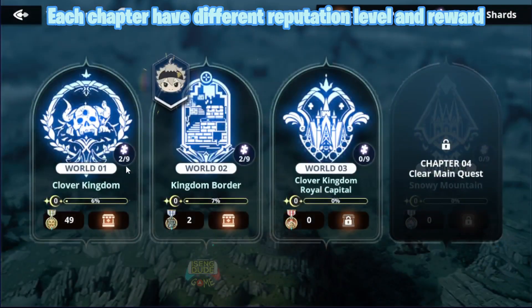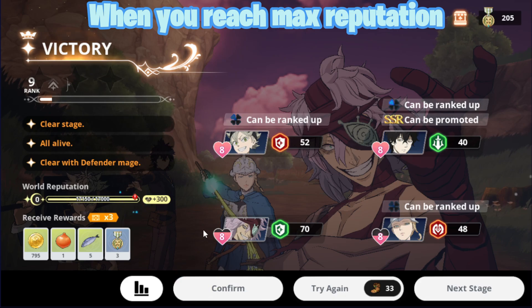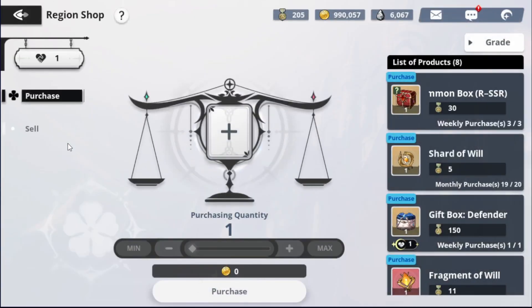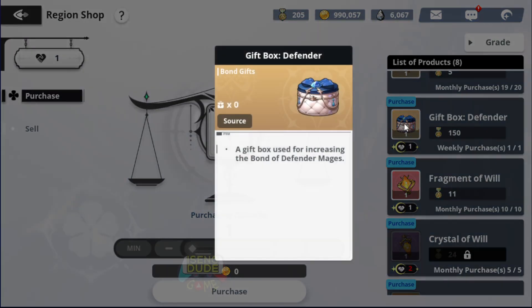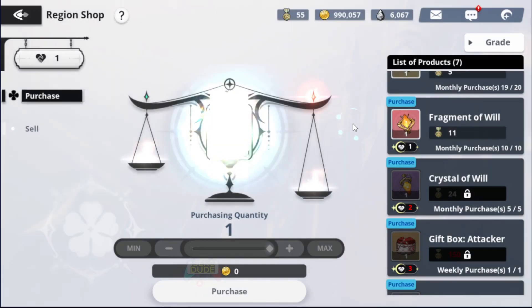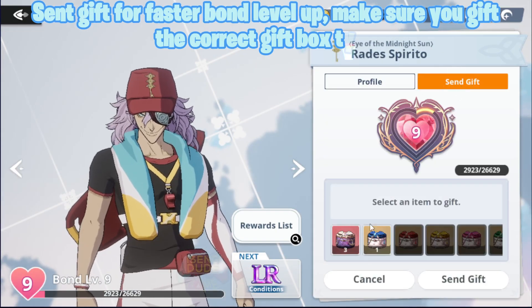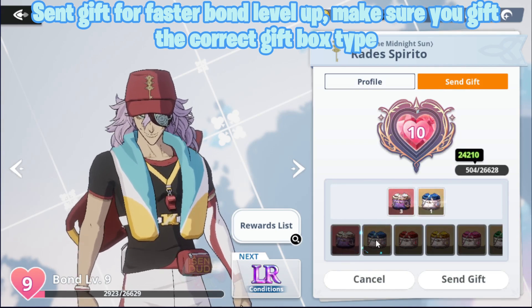Each chapter has a different reputation level and reward. When you reach max reputation, new items become available via gift box. Send gifts for faster bond level up. Make sure you gift the correct gift box type.